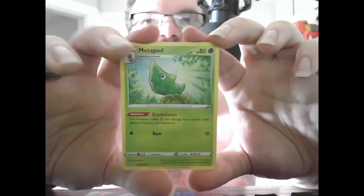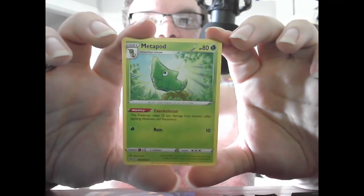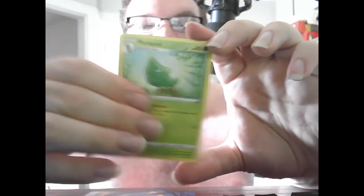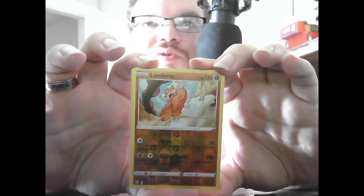The last card is Stage 2 Metapod, HP 80, Grass — Exoskeleton: this Pokemon takes 20 less damage from attacks after applying Weakness and Resistance. The best card we got out of that pack was the Reverse Holo Landorus, which is actually kind of rare in itself because it's a Legendary. Not bad — taking a look at the Landorus before putting it back.